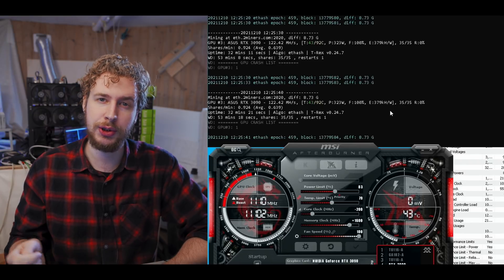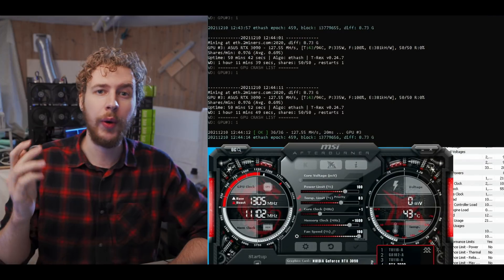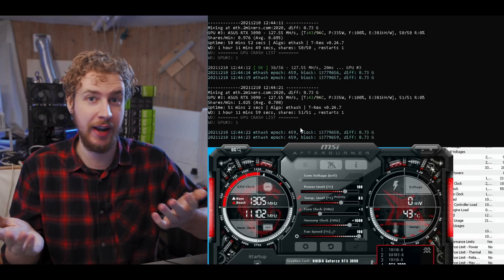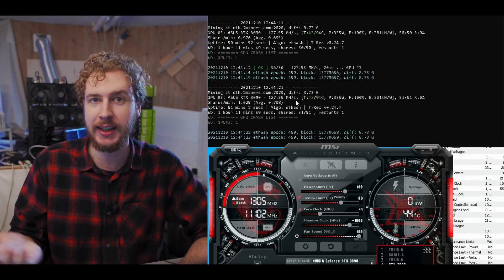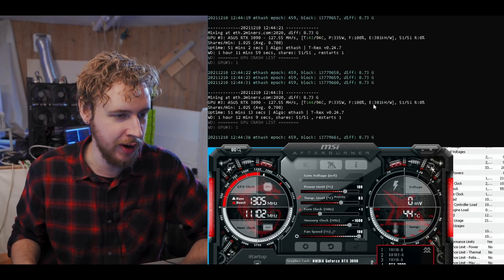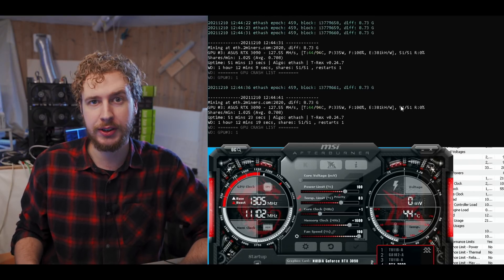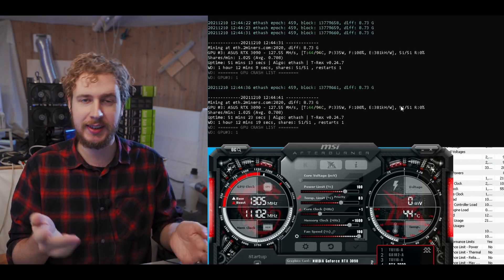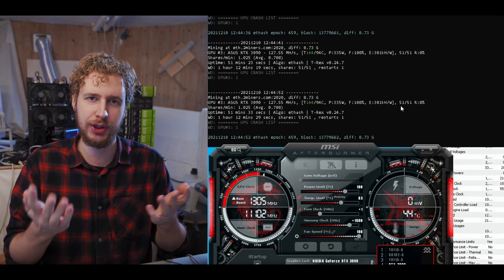There's one more thing I want to try: using a locked core clock instead of power limit to see if we can get a better result. With a core clock locked at 1300 megahertz, we basically got the best result in terms of everything. We got the highest hash rate at 127.6 megahash, and the best efficiency by pulling just 335 watts, giving us an efficiency of 381 kilohashes per watt. That is it for Ethereum and Ethereum Classic — the results are the same for both since they use such similar algorithms.